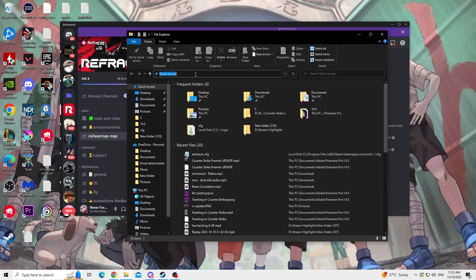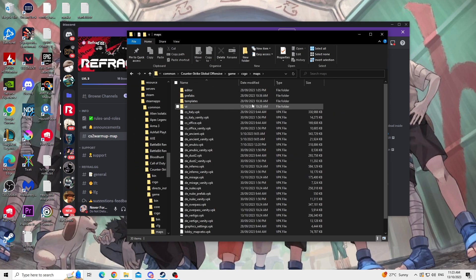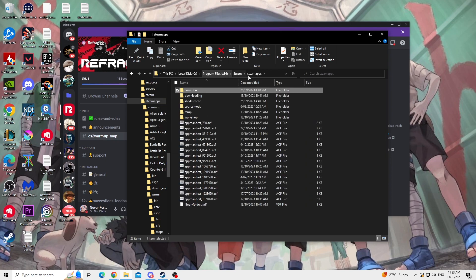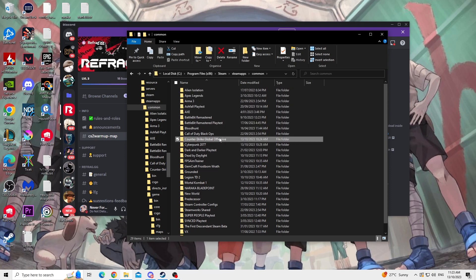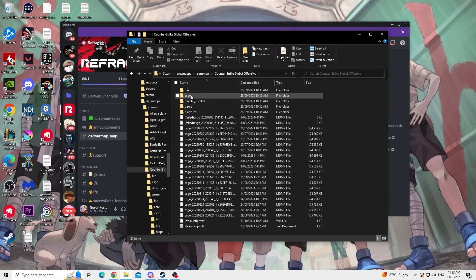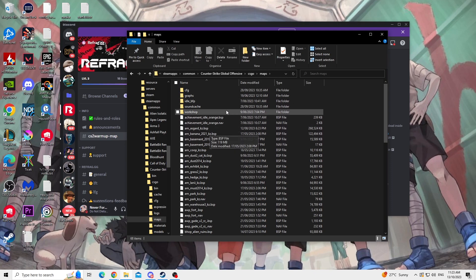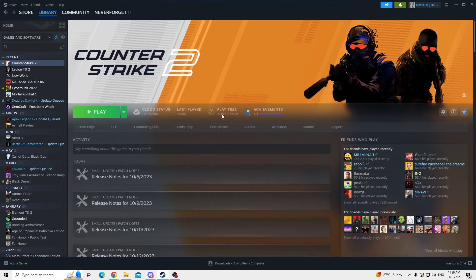Open up your file explorer and copy and paste this path into the top of the browser. If you don't have it on your C drive and have it on an external hard drive, go to Steam apps, then Common, find Counter-Strike Global Offensive, go into csgo, then into Maps. All you want to do is move the downloaded map into this folder. This is a very crucial step so please do not forget.